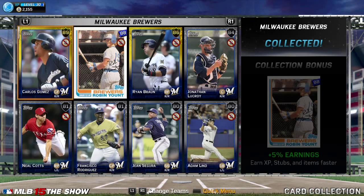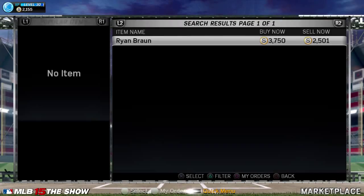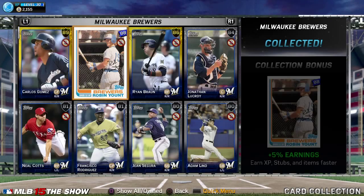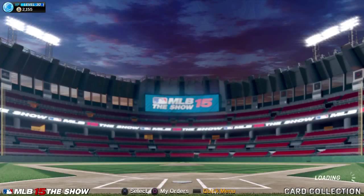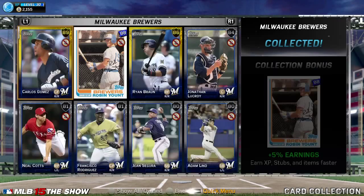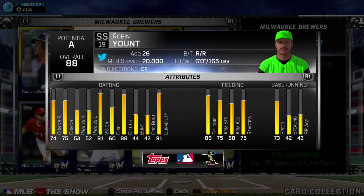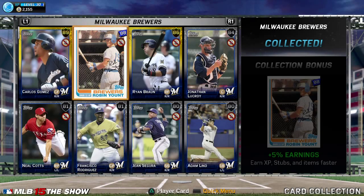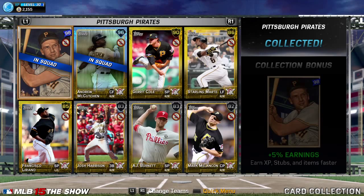If you need a shortstop and you don't have anybody that's good, you can do this collection. Ryan Braun's pretty cheap — about $3,000 to $4,000 depending what you bid. Lucro's pretty cheap, around $500. So you'll probably do this whole thing for under $5,000 and you've got an 88-rated shortstop. Or you can put him in the outfield — third base, second base — whatever you have to do.